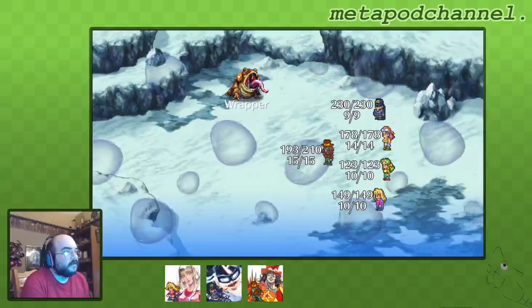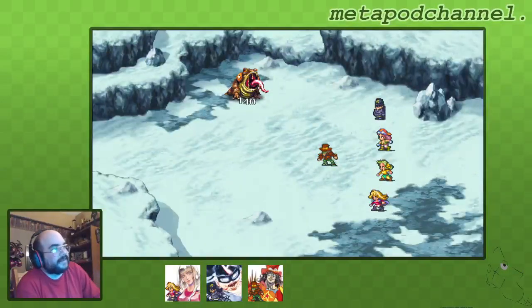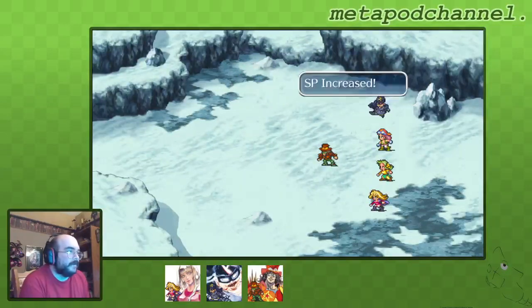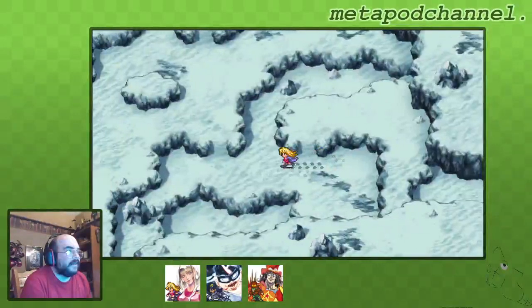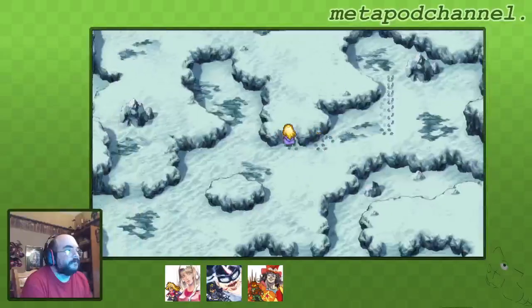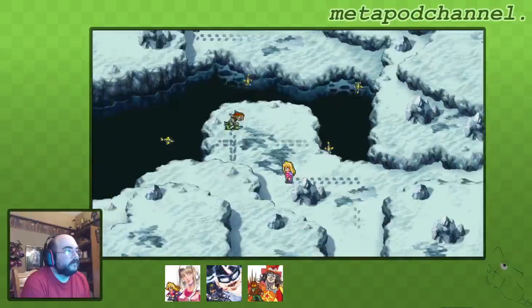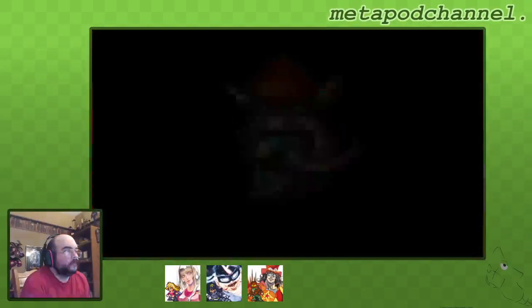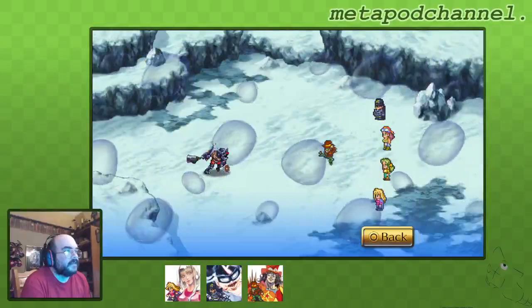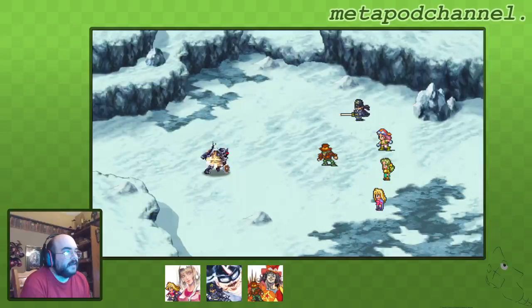Oh nice - he got stunned. Ward can take out the frog on his own, but he got stunned. That's a shame, but it wasn't too big of a deal. Monica didn't get any MP. Let's fight this goblin and then we can fight the fishes, but they're kinda hard to get to come out of the water. I remember one time I fought some fishes here and they were really strong.